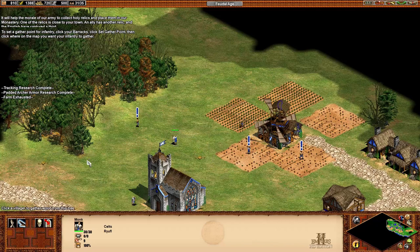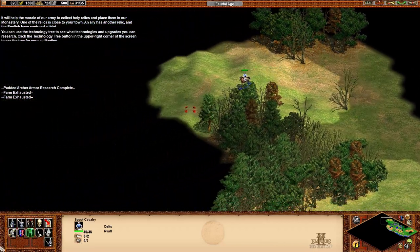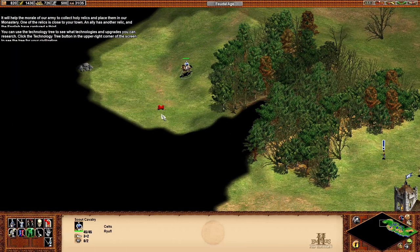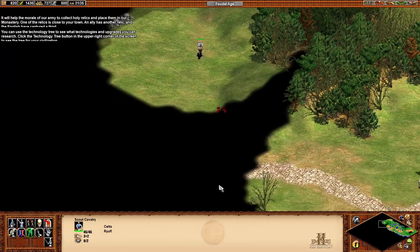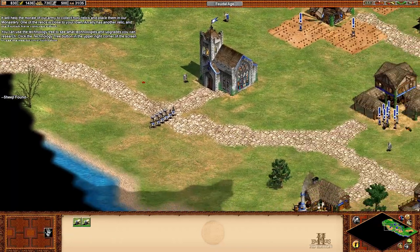I'm going to leave you guys idle for a moment so I can figure out where I want those farms rebuilt. You can use the technology tree to see what technologies and upgrades you can research. Click the technology tree button in the upper right corner of the screen to see the tree for your civilization.